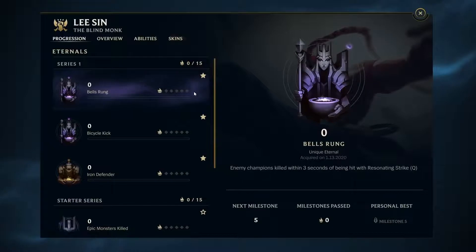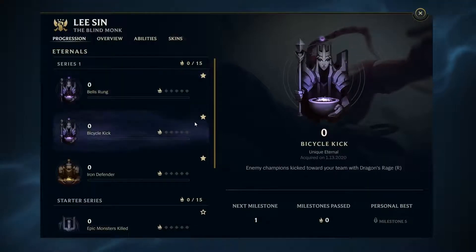You'll find and unlock Eternals in the new Progression tab, where you can track your journey from Meta Chaser to Master Main.